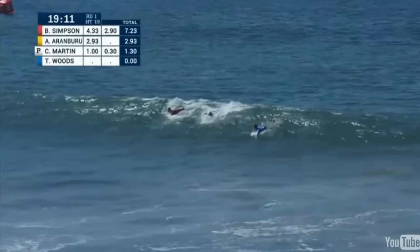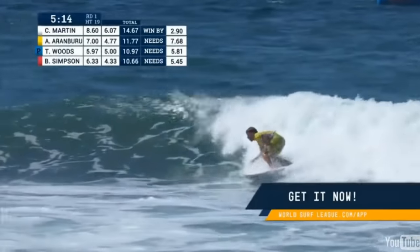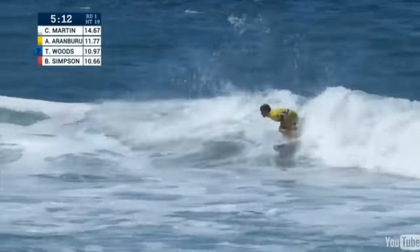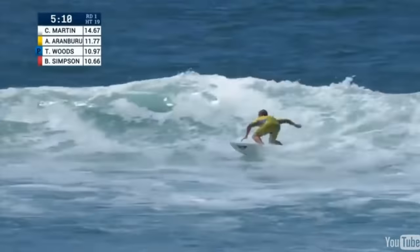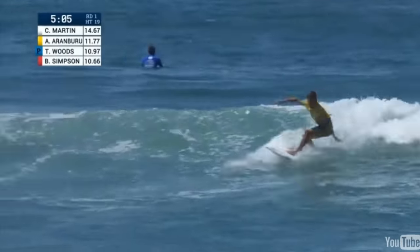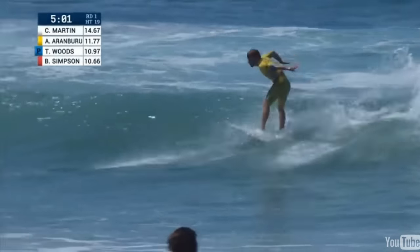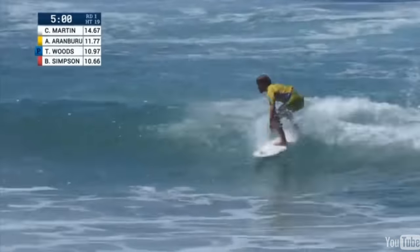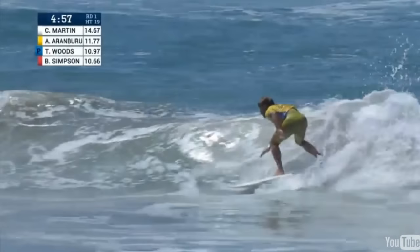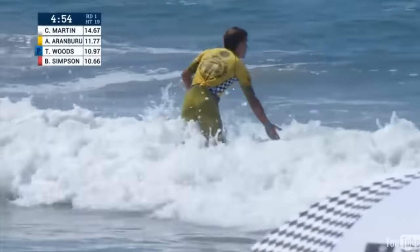Putting the exclamation point on it — yellow is going to have second priority and he utilizes it. Ritz Araburu floats over the first section with a nice carving turn, then jams it up through the lip again. He stays with it all the way through to the inside and wants to finish strong. He's already got a couple of strong maneuvers outside — if he can put a cherry on top of this cake it's going to be a big score.